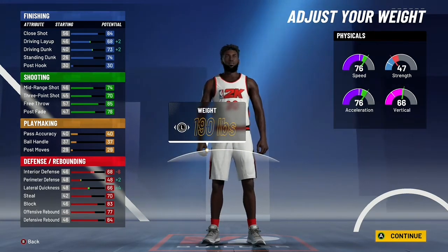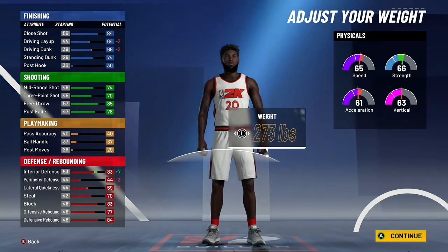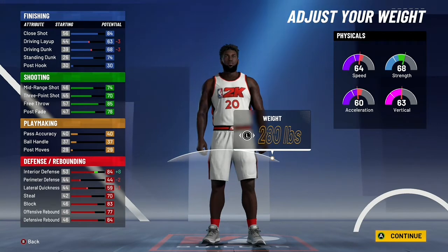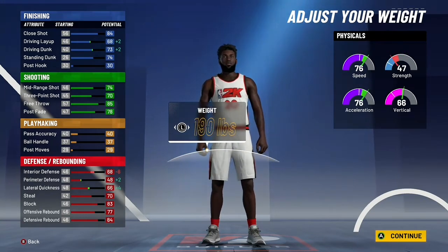For weight, go minimum on that because you're going to need your speed back. That strength won't really matter at 6'9". Going up in strength makes you really slow, and you'll basically be just as slow as all the other forwards and paint beasts.